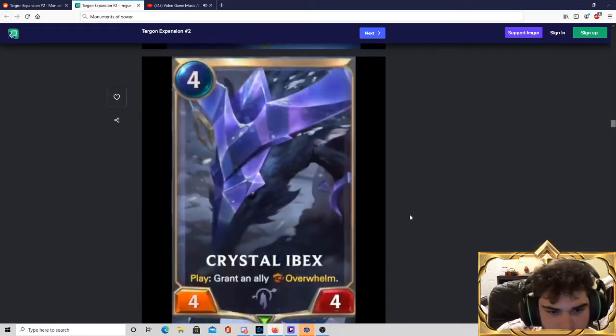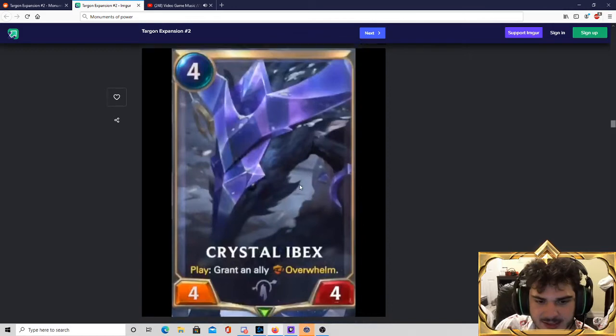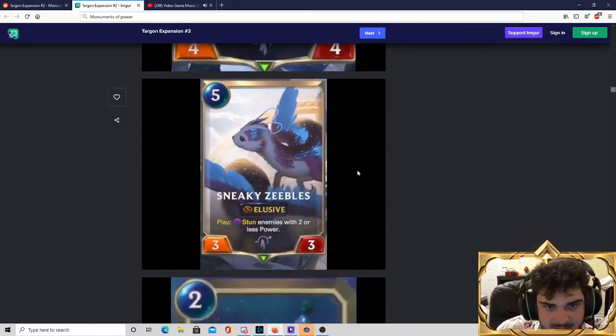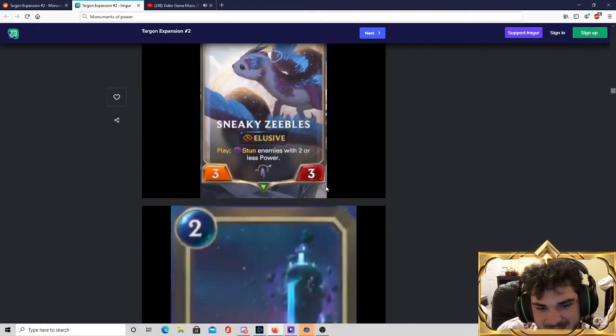Crystal Ibex — 4-mana 4-4, grant an ally Overwhelm. I don't think this card is particularly good. This seems like draft chaff to me — just filler. Sneaky Zeebles — 5-mana 3-3 Elusive. I love this card's name, but I don't get what it does. A 5-mana 3-3 is expensive with a weak stat line. It's elusive, which is kind of cool, and when you play it you stun enemies with 2 power or less. That seems like it's not hitting a lot of things. I don't think this is particularly good, so we'll move on.